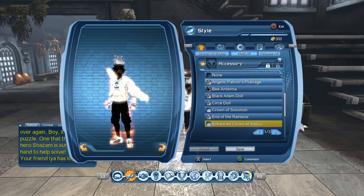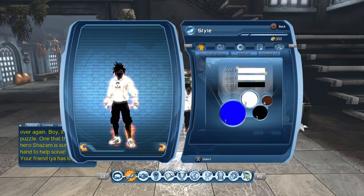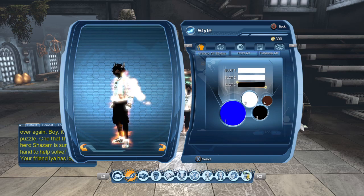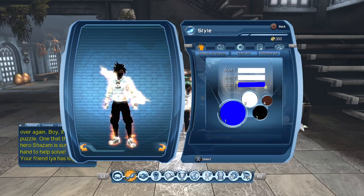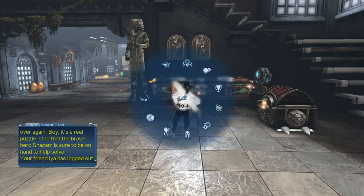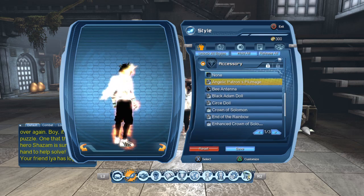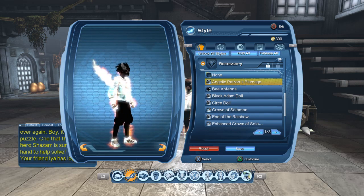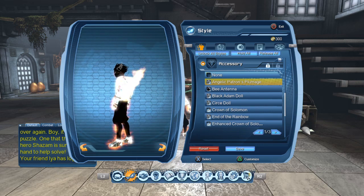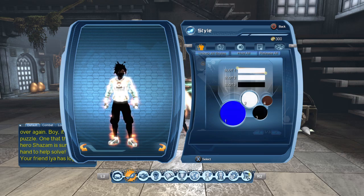Okay, so for the first one we have the Angelic Patron's Plumage. As you can see, the halo is black because it's affected by your color palette. I think that is affecting your color palette. Anyway, this is good if you want to make an angel character.